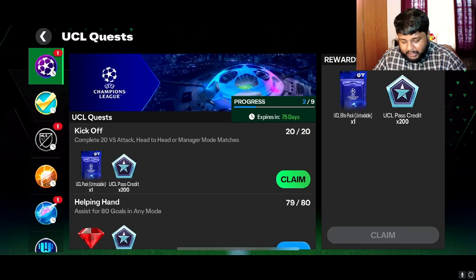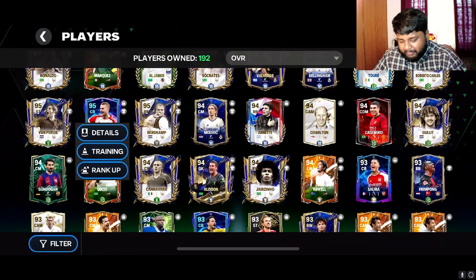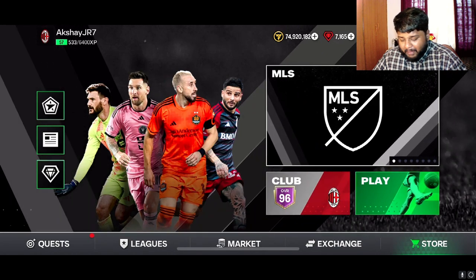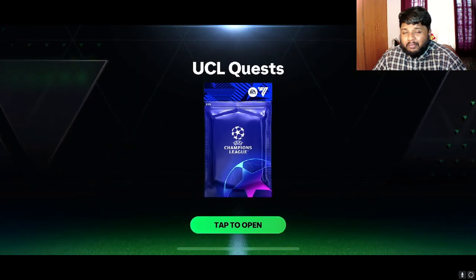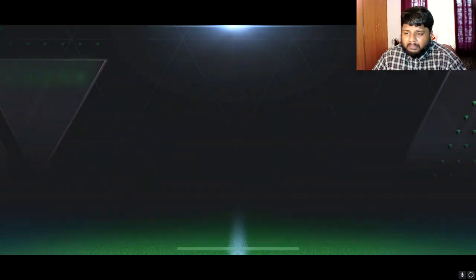I will show you guys the player I got out of the first ever pack that everybody received — it was this 95 rated Delict center back card. I was extremely lucky to pack a 95 rated center back because that's exactly what I was looking for. I am really happy about that. Now will I get anything good out of this? I have no clue what these packs hold.